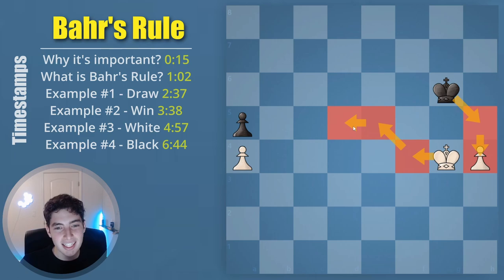You can certainly try to calculate this out, but this definitely leaves quite a bit of room for error and it's not the easiest or quickest thing to do. So Bär's Rule is a nice way to very easily and very quickly understand what's going on — can white win, or is this objectively drawn?